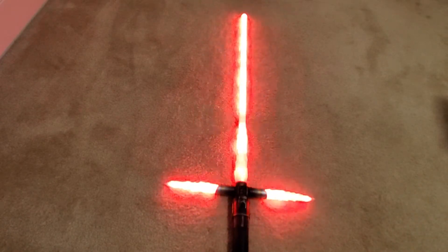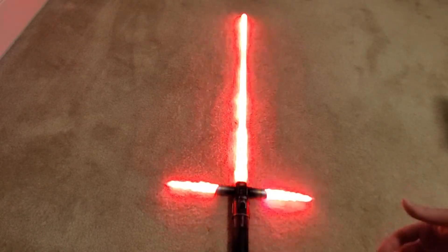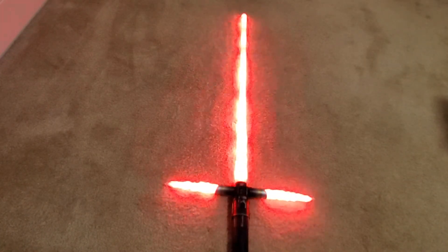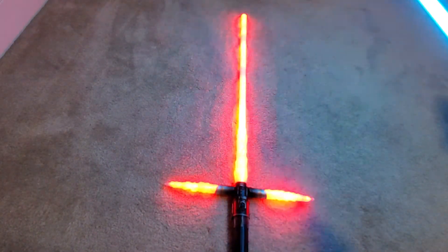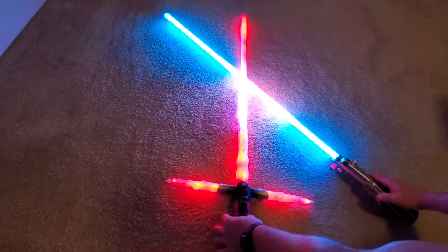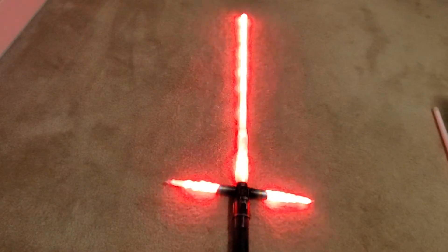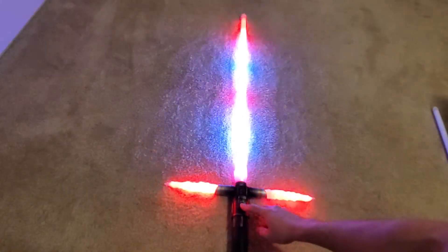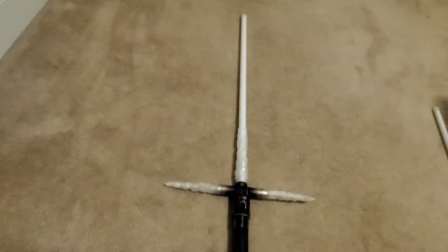There are files you need to download and some changes to make to the OS for this mod. I've got a thread with all the information. You need to be running OS 2.3 or newer for this to work. The idea is that when going saber-to-saber you'll have the regular localized lockup, and when mimicking blocking a force lightning attack you'll also have that ability — that's what I'm calling dual lockup mode.